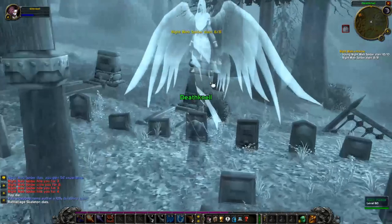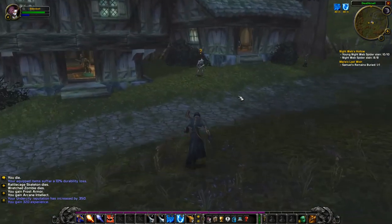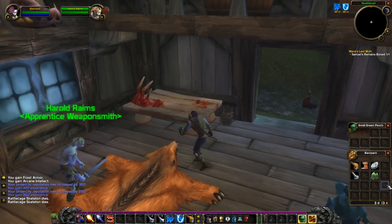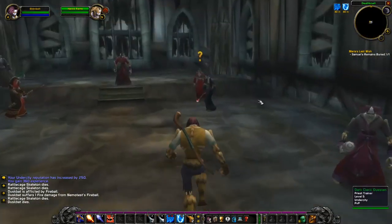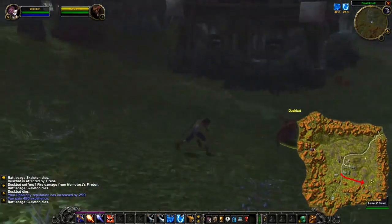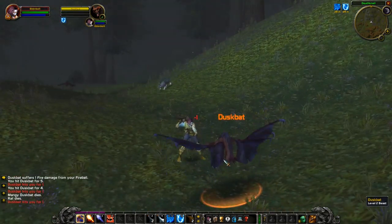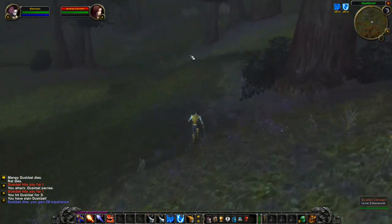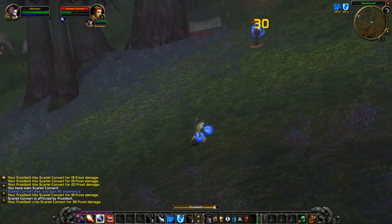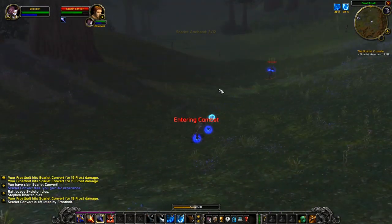I'm done with the spider quest now, and I go ahead and kill myself so I can get back to the graveyard. Remember, you picked up Samuel's remains, so just bury them at the graveyard and you're able to turn both those in. Sell up and train if you hadn't already. The starting area for undead will be crowded, so if you do group up for these quests, you're going to lose out on some experience — you'll be leveling faster in a group, but you will miss out on some XP. You might have to grind a little bit to catch up.